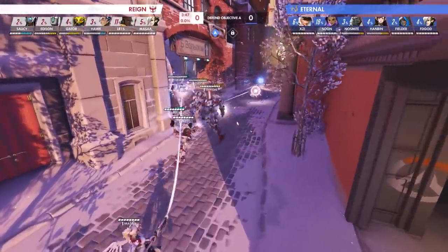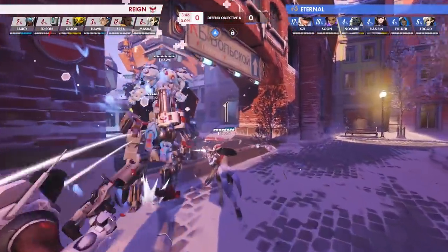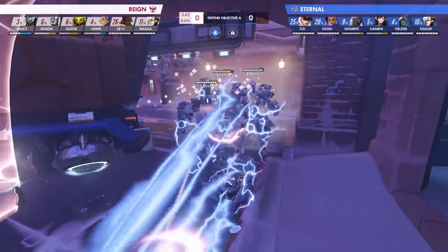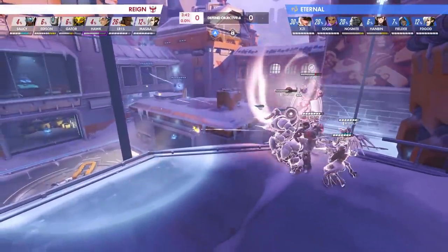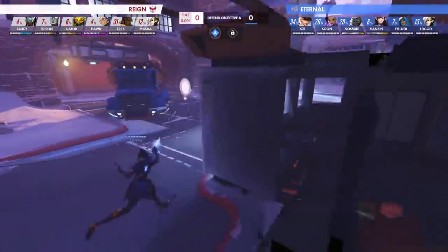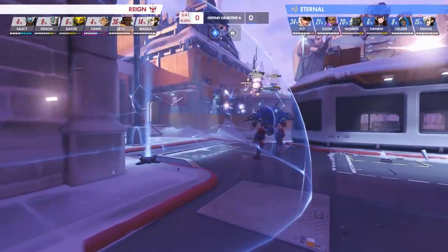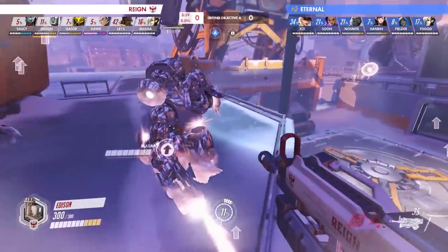The map opens up with the Reign moving as a unit towards the primary choke of Volskaya point A, initially using shields to intercept some incoming fire but catching the Eternal off-guard with Saucy's Symmetra, who quickly sets up a teleporter and repositions his entire team all the way over to the ledge overlooking the point. This effectively bypasses Sun's Sombra on the side in addition to the Eternal's tank line, allowing the Reign to comfortably set up Edison's Bastion in sentry mode at a great vantage point while guarded by the shields.